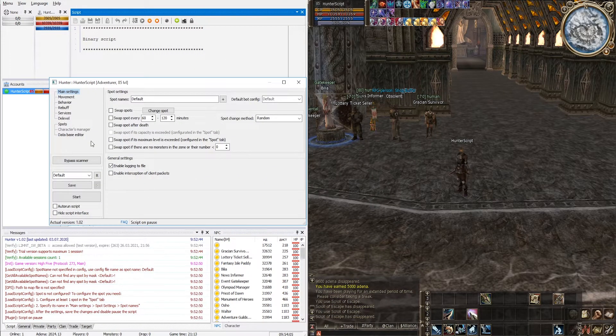Hello everyone. In this video I will explain how to configure rebuff and return to spot in the plugin Hunter, using the Hi5 server as an example, where there is no Alt+B — the usual original server where all actions are done through the NPC.